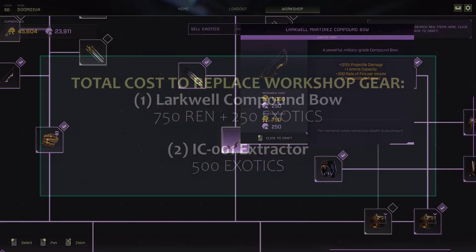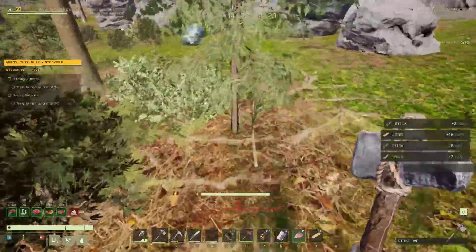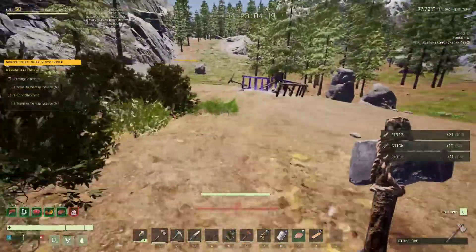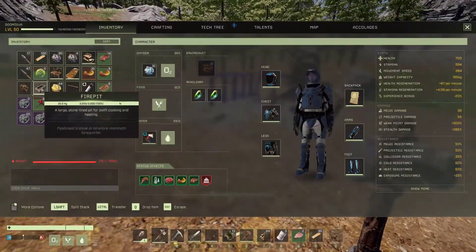For a grand total, that cost me 750 ren and 750 exotics — both workshop items. So be very, very careful about what you're throwing away from your hot bar, because it might be too late to recoup it.